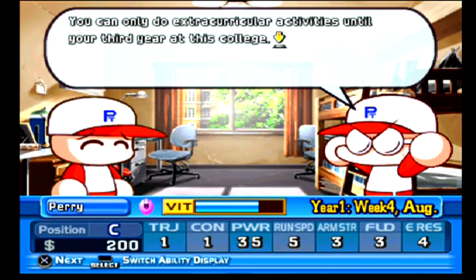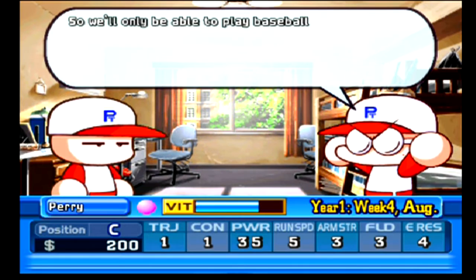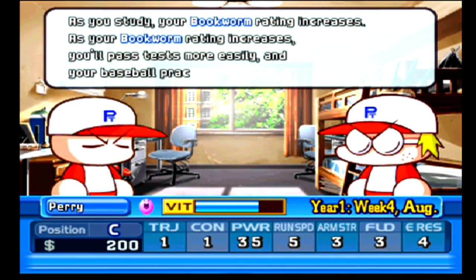'Why aren't there any fourth years on the team? You can only do extracurricular activities until your third year at this college - the university will have athletic participation for the first three years, after that they want us to concentrate on our studies. I see. Aww, only three years.' So we got some bookworm ratings that will help us pass our final exams.